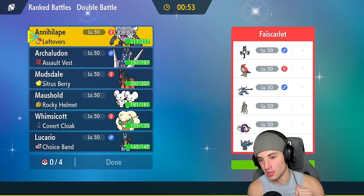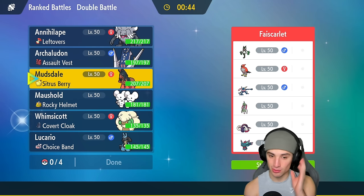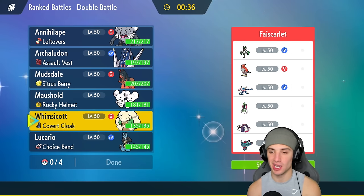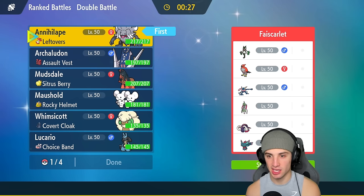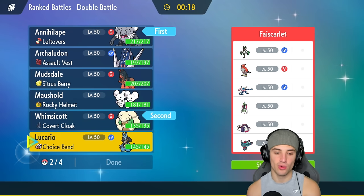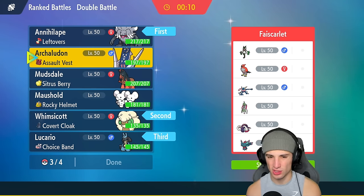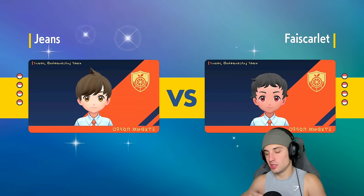Going up against a Mismagius, Alolan Ninetales, Greninja squad — they also have Iron Valiant, Talonflame, Great Tusk, and Fluttermane. Something I like would be Annihilape and Mousehold — that always works well. We could go Whimsicott with Annihilape for a Tailwind setter. I definitely like Annihilape, so I'll go Whimsicott and Annihilape lead, Lucario in the back end, and Archaludon for that Stamina support. They most likely lead Talonflame — I do have the Fire Tera type on Annihilape which is pretty solid.